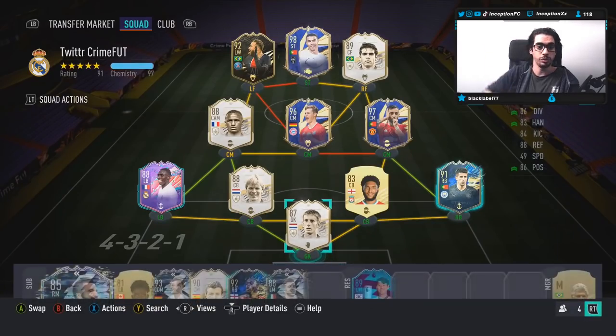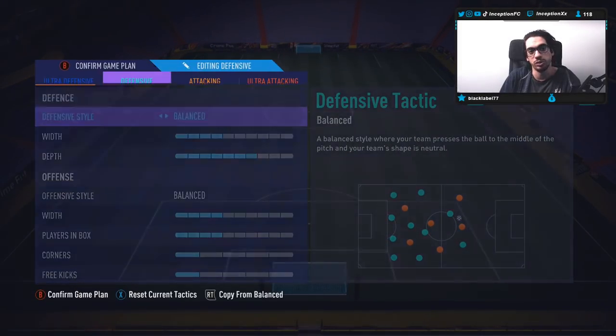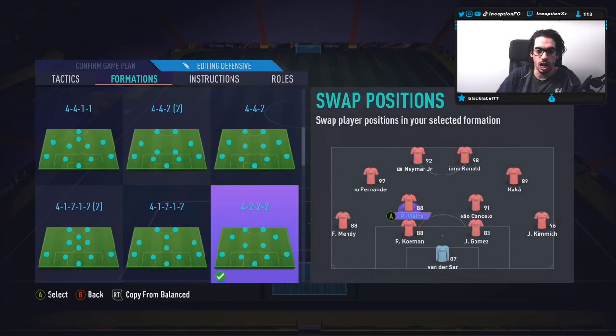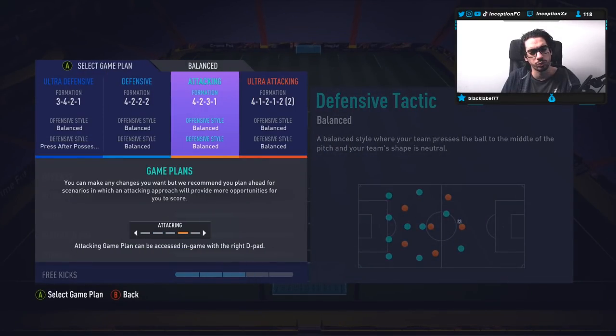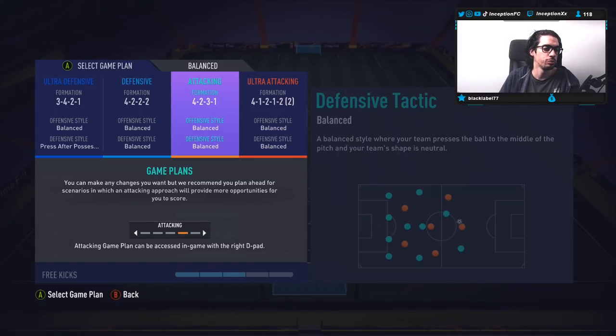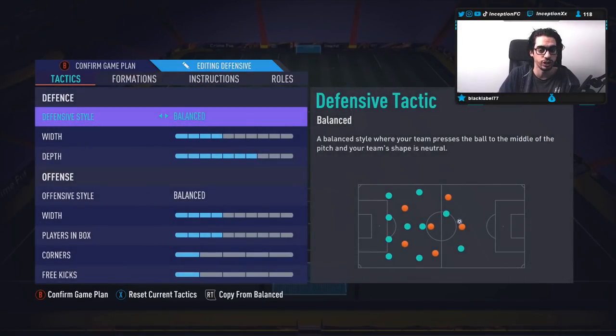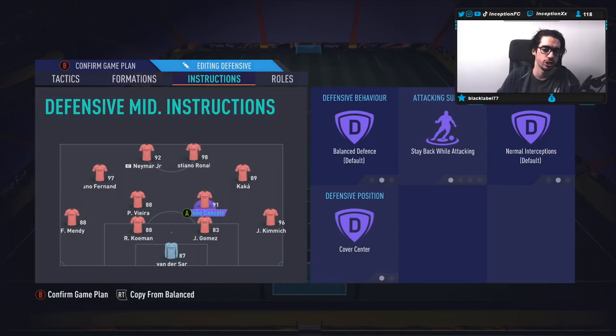With Zakaria, we are going to be using him in the CDM and center back position. Probably at the end we'll use the center back position for him. We're going to be playing him in the CDM area for a 4-2-2-2 mostly. I don't think we'll ever switch to the 4-2-3-1 or 4-1-2-2. When I switch to the 4-1-2-2, we're going to probably move him to center back. The 4-2-2-2 is mostly to check him out in that CDM position with the instruction of stay back while attacking, cover center — no cut passing lane defensive behavior, just those two instructions.